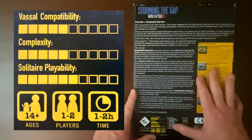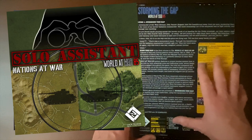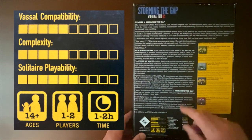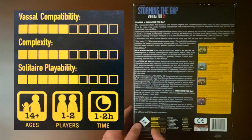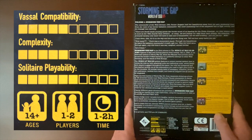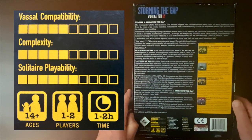Solitaire playability is listed as a six. There is a solo mod — a solo expansion pack you can buy for this game — but it's not in this box, so if you're playing solo you're going to be playing both sides. I might go as high as a seven, because I think the way the formation cards trigger activity and the ebb and flow of the game will work really well for playing both sides. Player count is one to two, and playing time is one to two hours, though the larger scenarios are probably going to run longer.